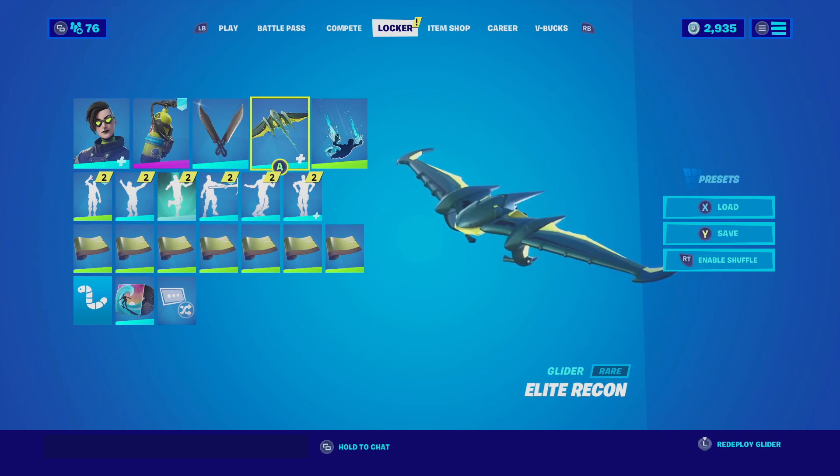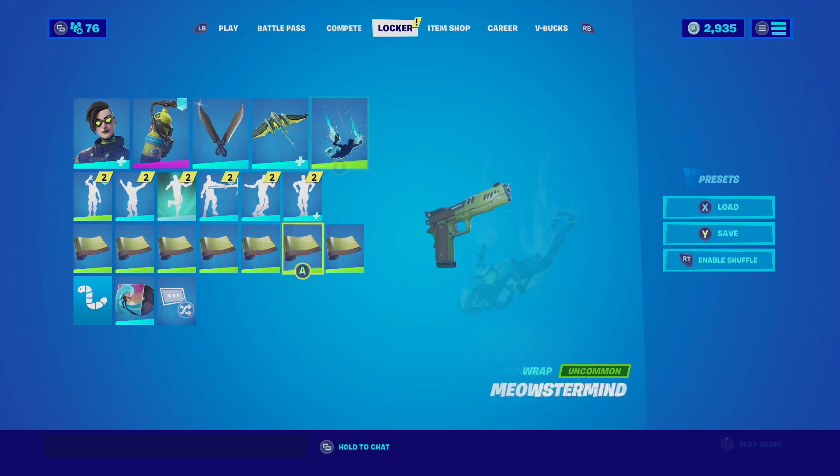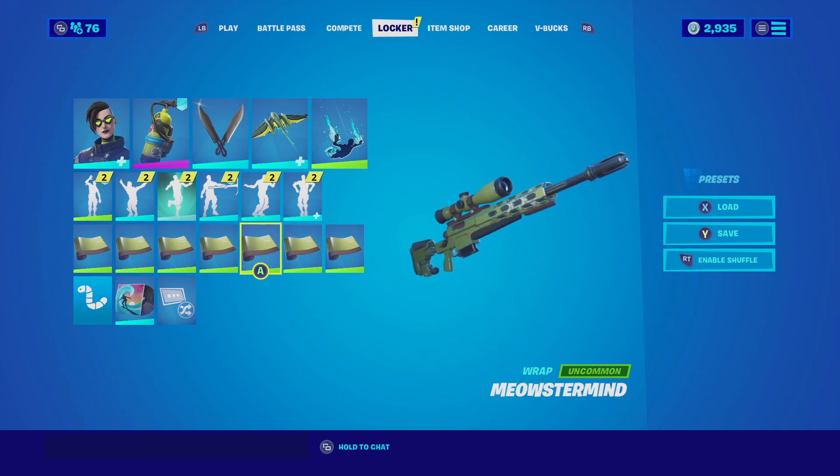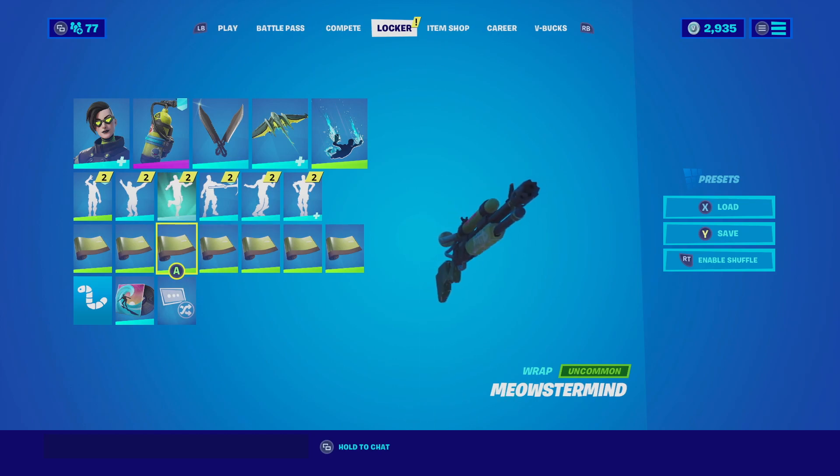The color schemes of the Elite Recon match very well with the skin and back bling. For the contrail we're going with the Waterfall — the Waterfall contrail just makes sense because she is a diver. For the wrap we're going with the Meowstermine, which has a similar lime green color scheme that matches well with the glider, the back bling, and the skin.